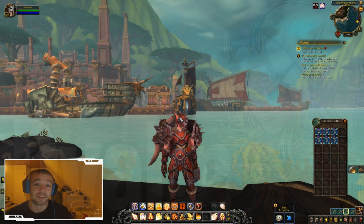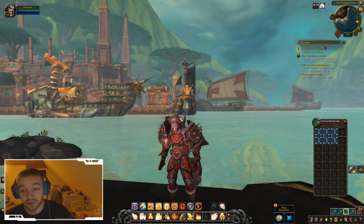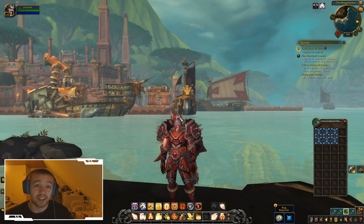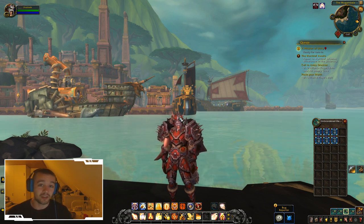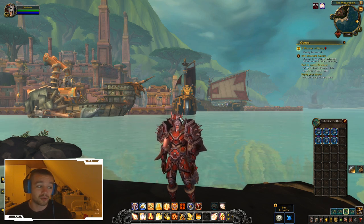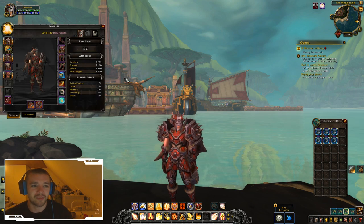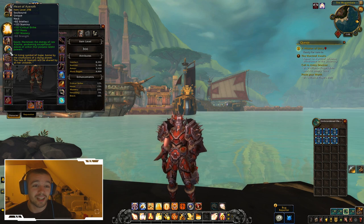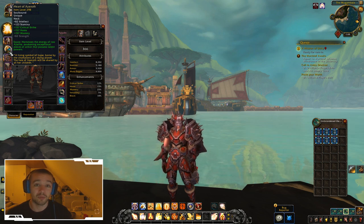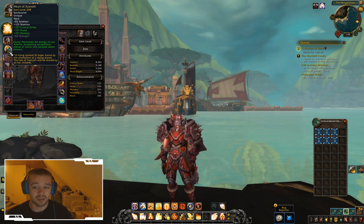Hello guys and welcome back to another episode. Today I'm going to talk about the Azerite power and your Azerite armor. In Legion you had your artifact weapon where you could choose different talents and so on, but in Battle for Azeroth you will have the Heart of Azerite instead. This means your chest, shoulders, and head can actually have different talents in them — talents, perks, spells — you can choose different ones.